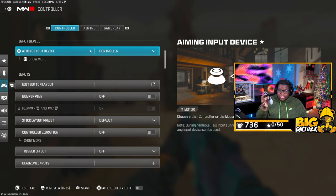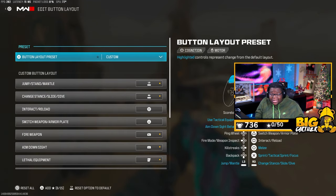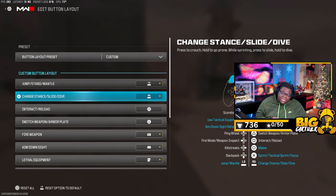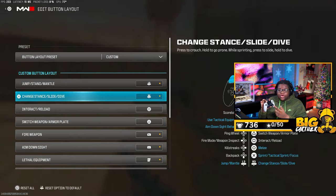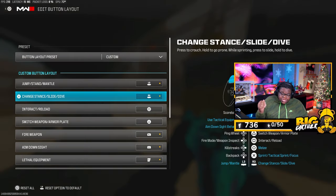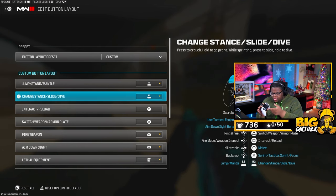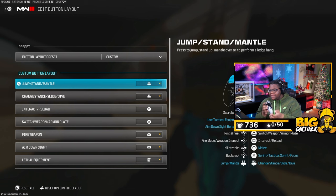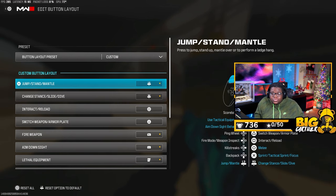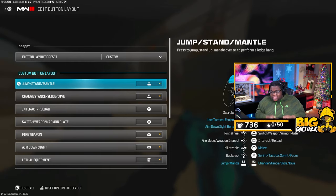Now to get into it, I play controller — if you don't know, I use a PS5 controller. I don't play claw, I don't use paddles. I have a very specific way that I play. For the button layout, I play Tactical. What Tactical is: you use R3 to do all your sliding, diving, crouching — anything that changes your stance — instead of circle or whatever button you normally use. I use L3 to jump.